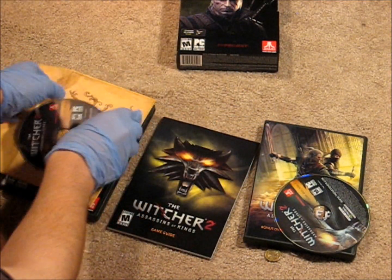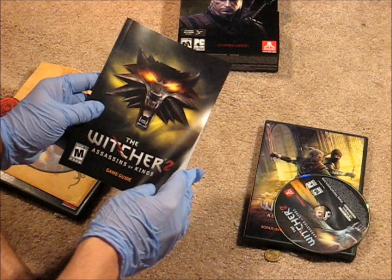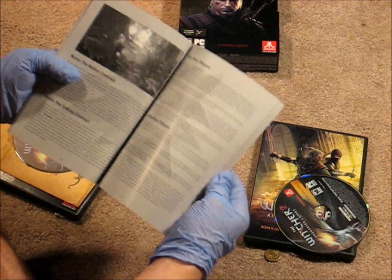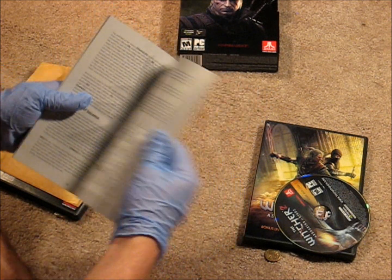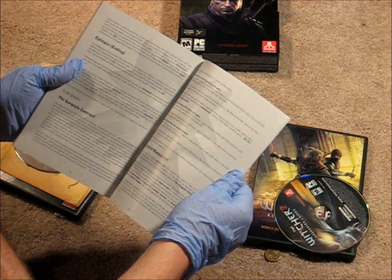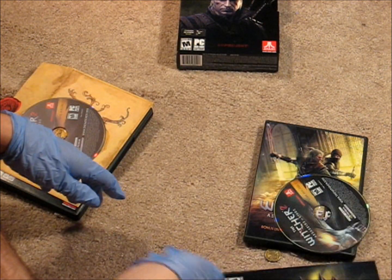Now for the game guide — Witcher 2 Assassin game guide. It tells you how to do more than the actual user manual. You know, infested mine, Roach's path, the ending. Not really important.